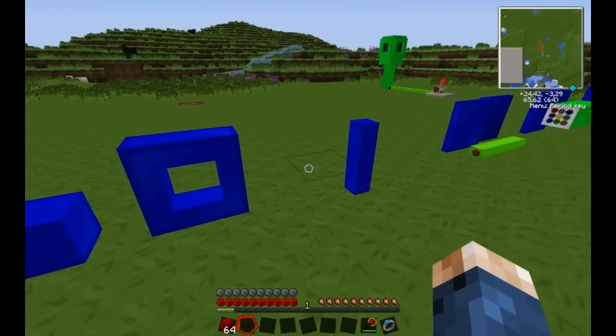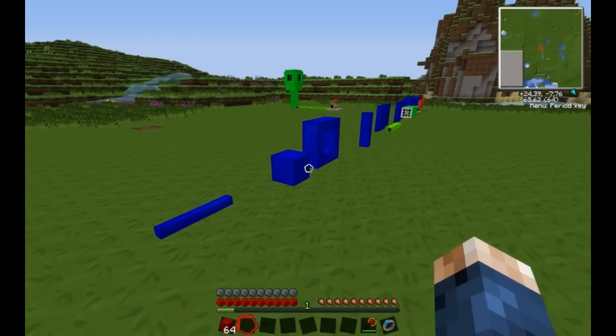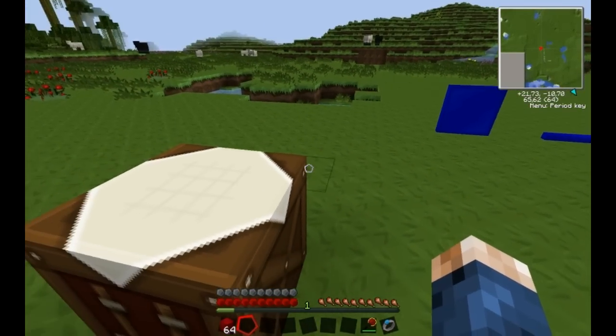These are examples of some of the blocks that you can create. They can be made out of any material possible. If there is a block in the game, it can be created into a micro block.